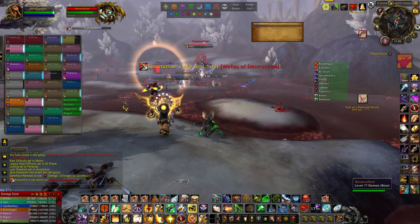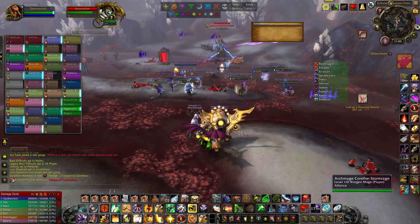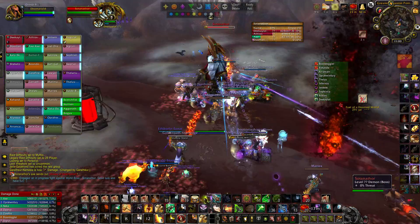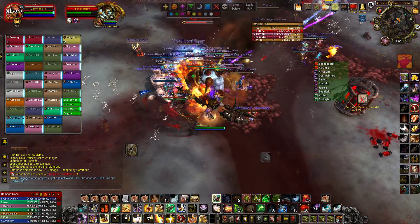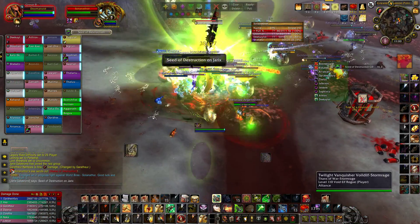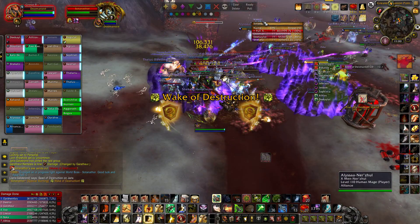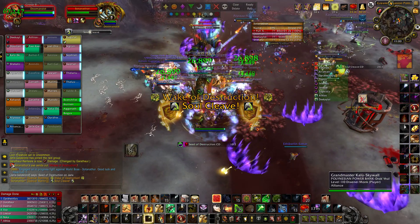Jump into that group, accept, and let's get over here and start tanking. They're already fighting this guy — everybody's going at it. We're going to jump in and start tanking since we are a tank. We'll get this thing faced away from the raid. As you can see, we've got our aggro monitor up here and we're just monitoring that aggro.